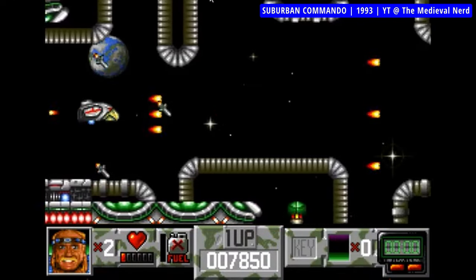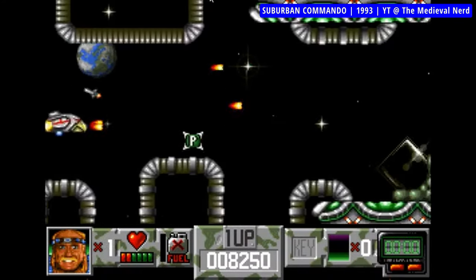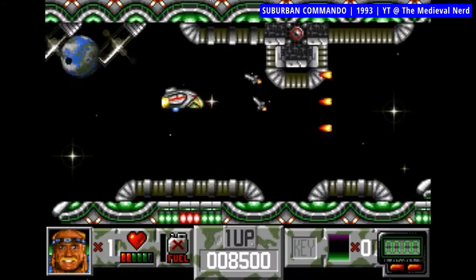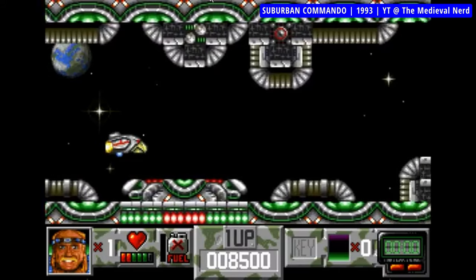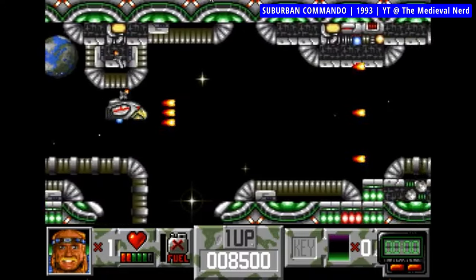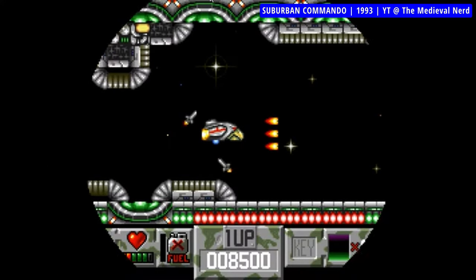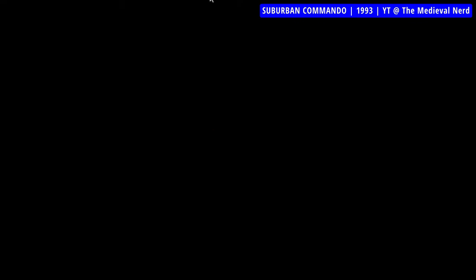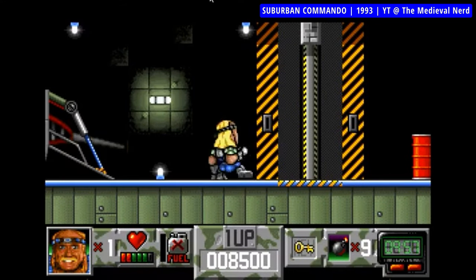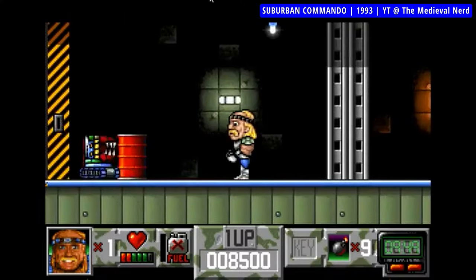Since we've already covered one game using the image of an 80s and 90s action hero today, why not tackle another? This time, however, the likeness is officially licensed and is not of a bodybuilder-slash-actor, but a wrestler-slash-actor. Suburban Commando is an action game based on the movie of the same title starring Hulk Hogan. While he was not a great actor, he did ride the wave of his WWF popularity and milked that cash cow in the early 90s as much as he could. Suburban Commando the game is an odd mixture — it's part horizontally scrolling space shooter, part platformer, and part versus fighter, and it loosely follows the plot of the movie.